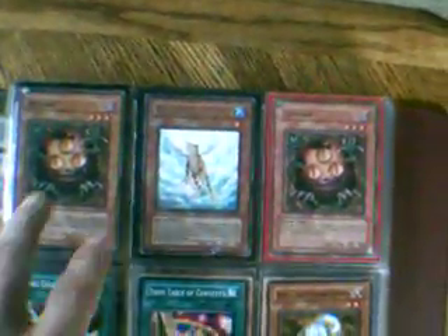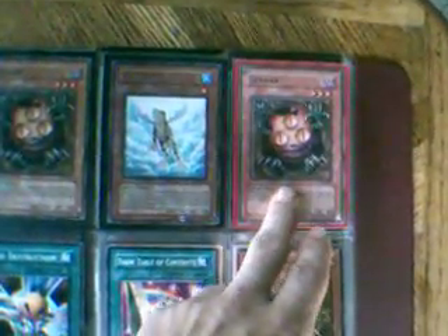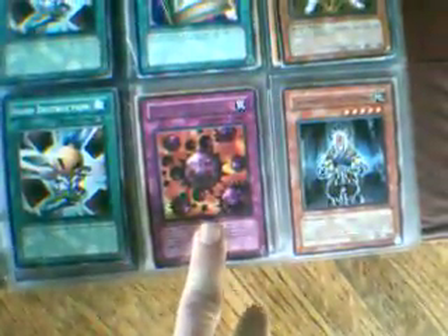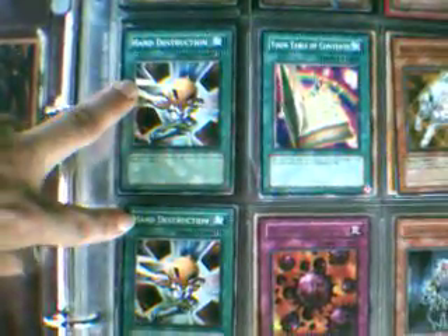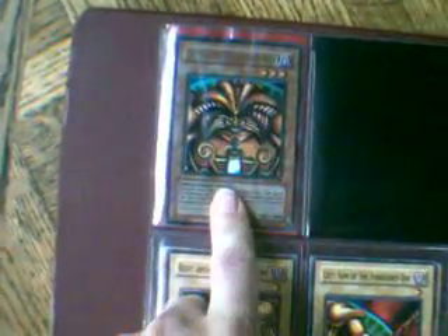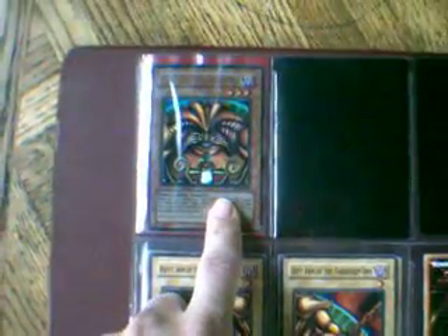Just some commons and stuff on this page — you've got a couple of Singans, that's an original Treeborn Frog, it's actually a rare. Toon Table Contents, and a Crush Card from the Turbo Pack. These are also Turbo Pack — Hand Destructions, Raikou, and a rare Grand Master from the Turbo Pack. I also have a full set of Exodia, unfortunately it's commons and a DB1 head, which is still really cool — it's in really, really good condition.